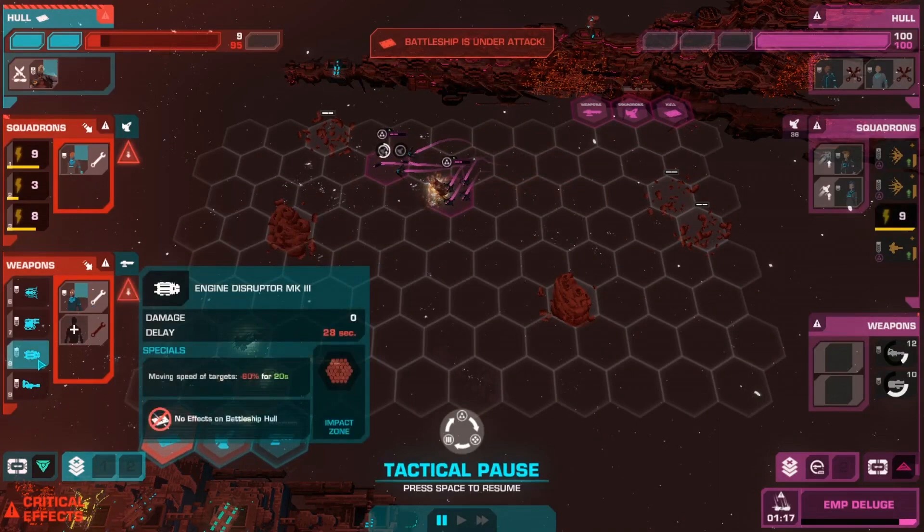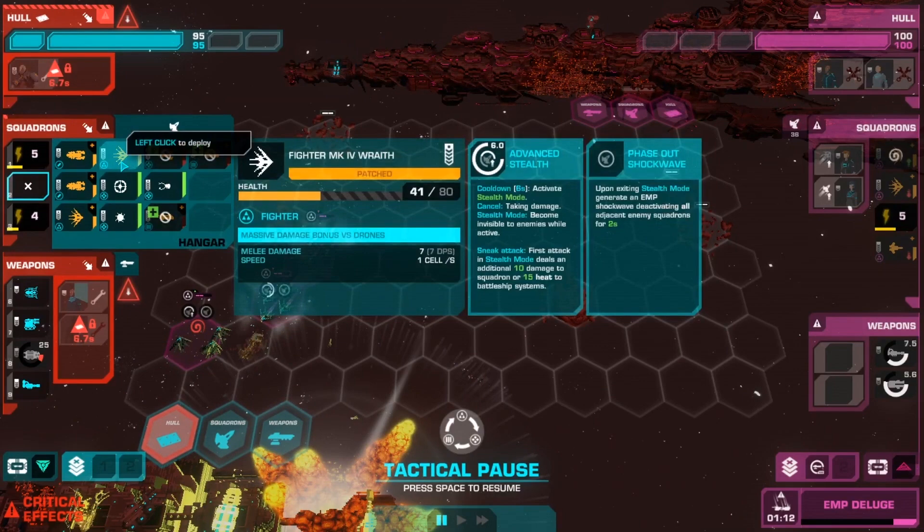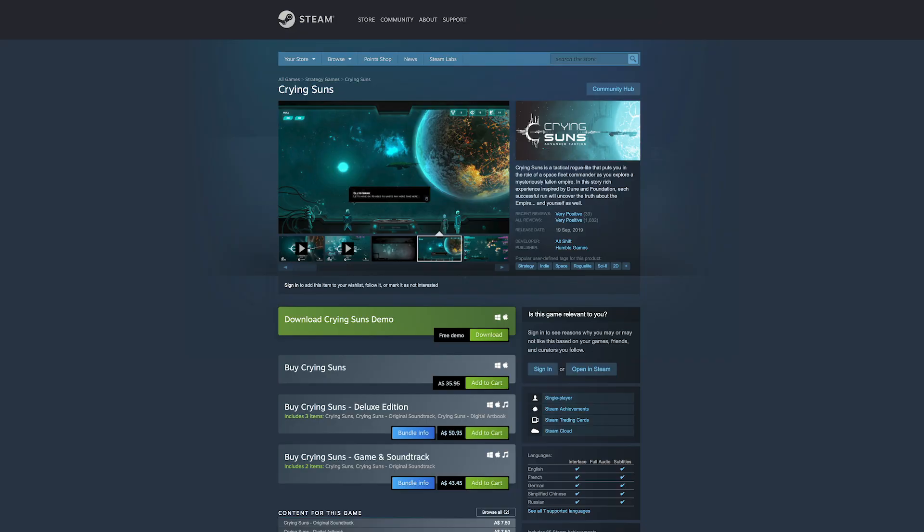Combat is also a core feature, with fights between giant battleships and smaller squadron fleets. A variety of ships and abilities are at your fingertips to command, and smart use of each will be needed to not end up blown to pieces. This sci-fi gem is perfect for players who want a space roguelike with a strong story. There is also a demo on Steam to try out. Crying Suns is available on Steam and should run on Macs back to 2012.